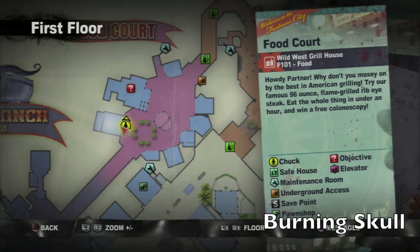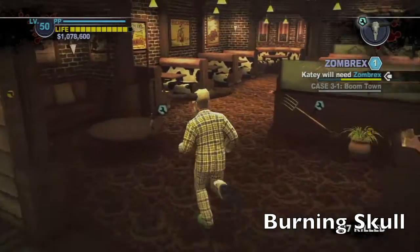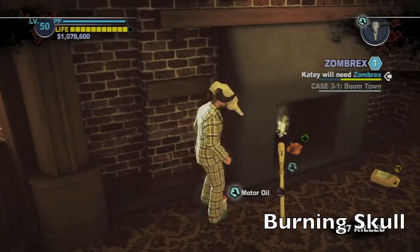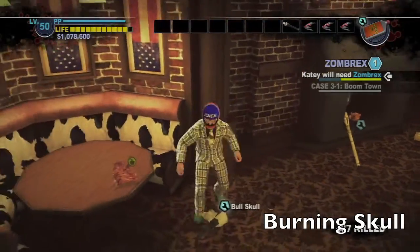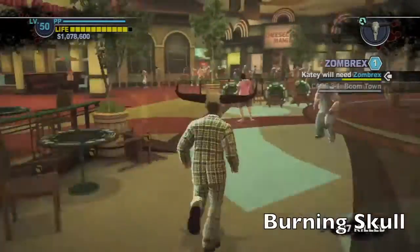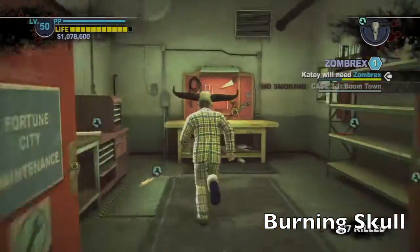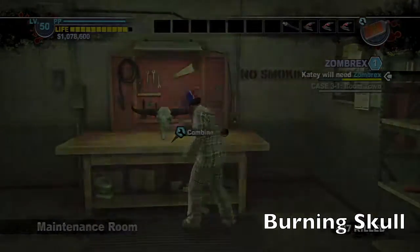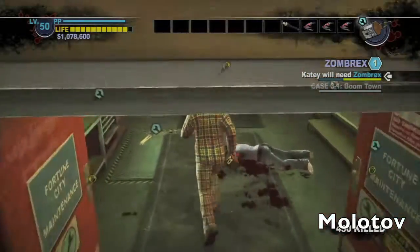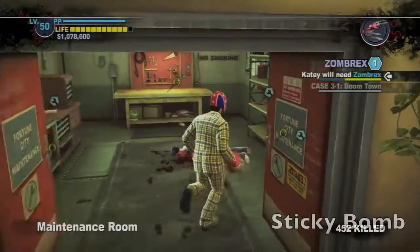Head down to the food court into the barbecue restaurant. Grab a bull skull, then run inside. Over here by the stove should be some motor oil — put those two together. The closest maintenance room is over by Cheesecake Mania, and over here you should get the burning skull. Also outside the maintenance room should be a bottle of whiskey, and inside should be a newspaper. Combine those two together to get a molotov.